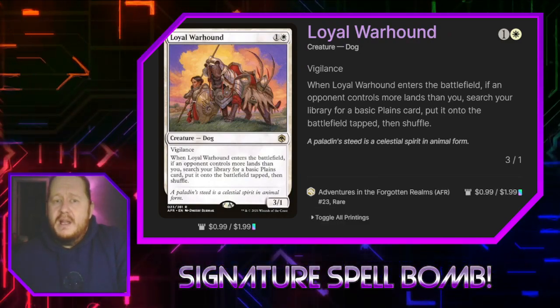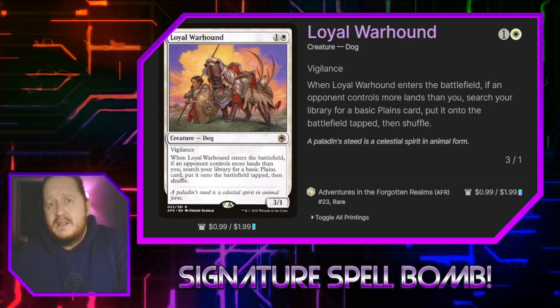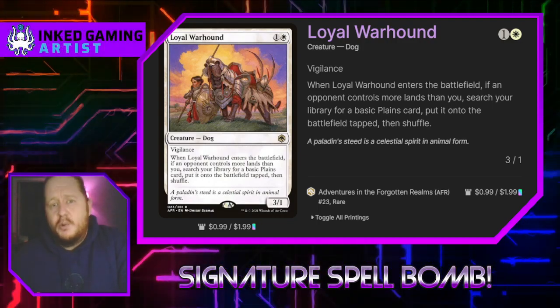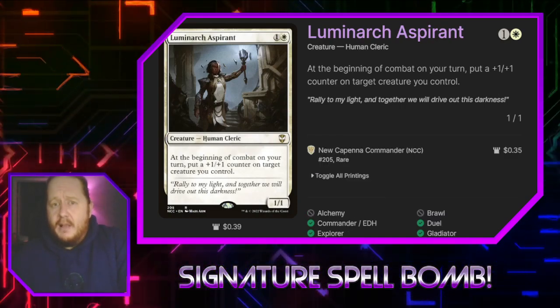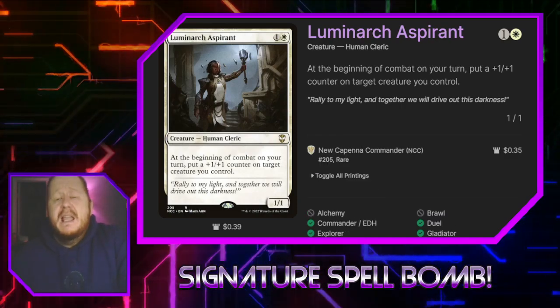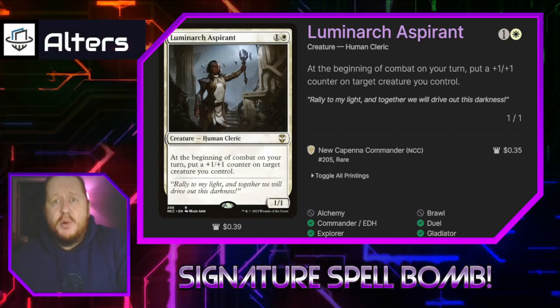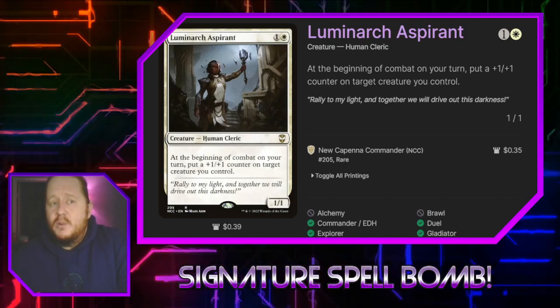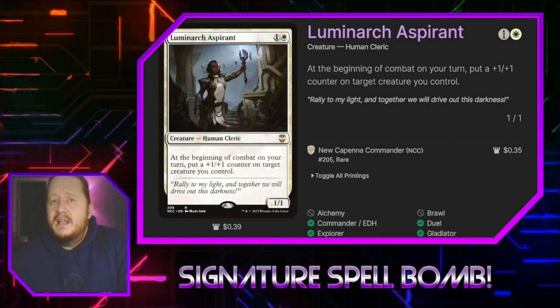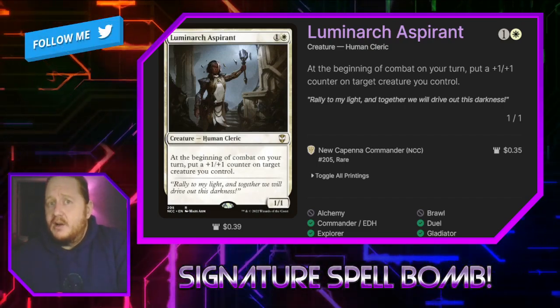Lawkeeper Warrior Hound for one and a white is a 3/1 with Vigilance who, when it enters the battlefield, if an opponent controls more lands than you, lets you search your library for a Plains and put it onto the battlefield tapped. Luminarch Aspirant is a 1/1 for one and a white that at the beginning of each combat on our turn puts a +1/+1 counter on target creature we control — really good. We can spread those counters far and wide, or pile them up on one big flyer or hard-to-block creature.